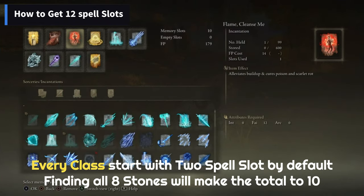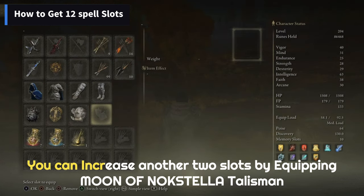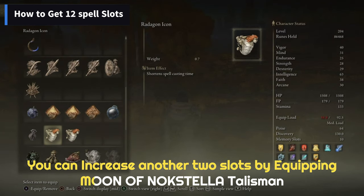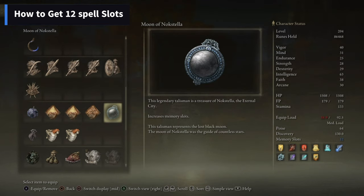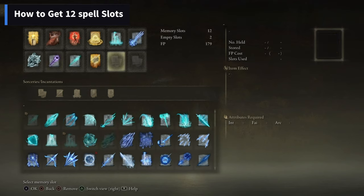Every class in Elden Ring will start with two spell slots by default. You can find all eight memory stones across the Lands Between to make a total of ten spell memory slots. You can further increase the spell memory slots by equipping the legendary talisman, Moon of Noxtella. Equipping Moon of Noxtella in your talisman pouch will add two more spaces to what you already have — ten plus two — for a total of twelve slots for spells.